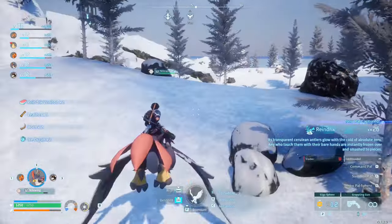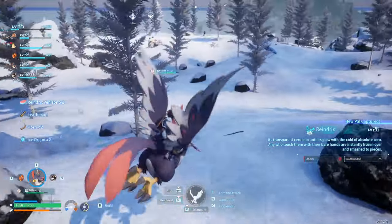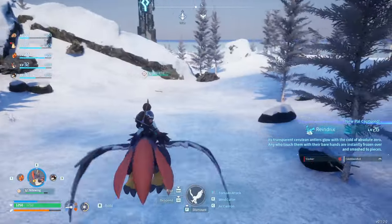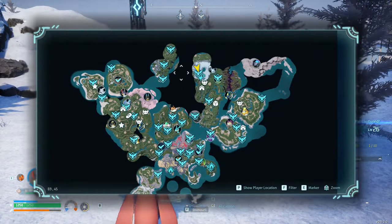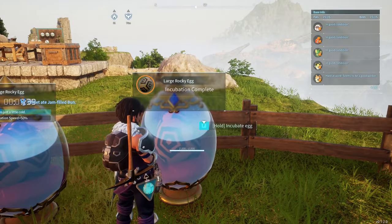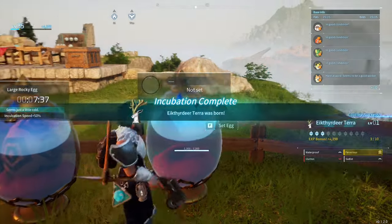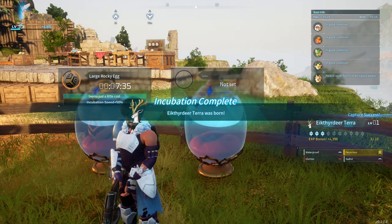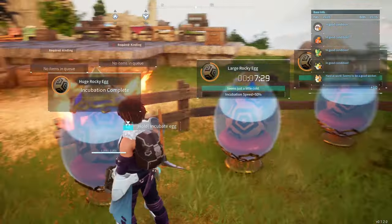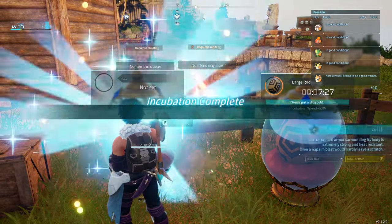There we go. I believe those are used in quite a few breeding combinations. Let's see, I'm just making a little loop and then I want to fill in this area. In the large rocky egg we have... okay, you didn't get any of the good skills, so you are going to be fodder.